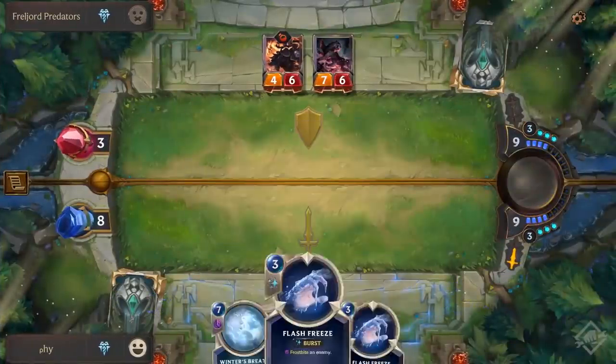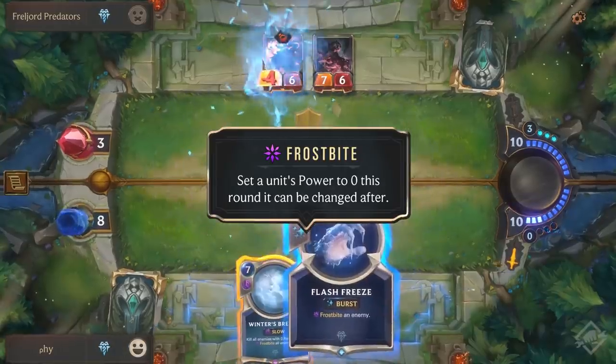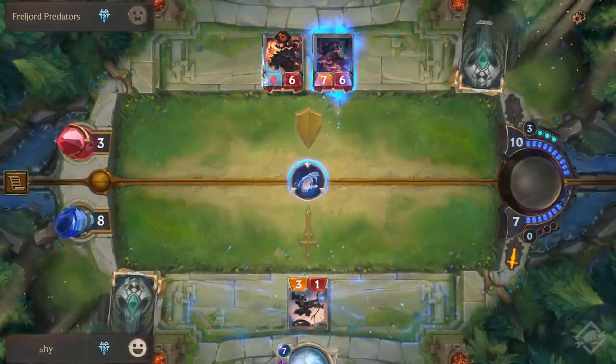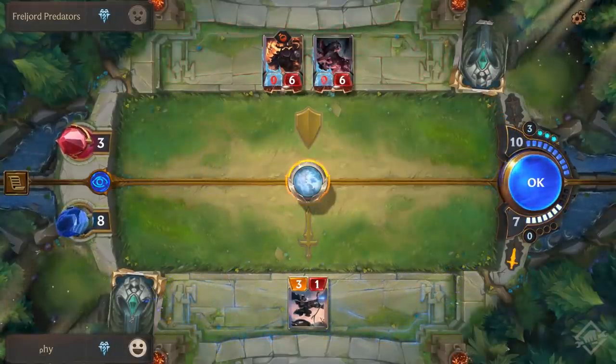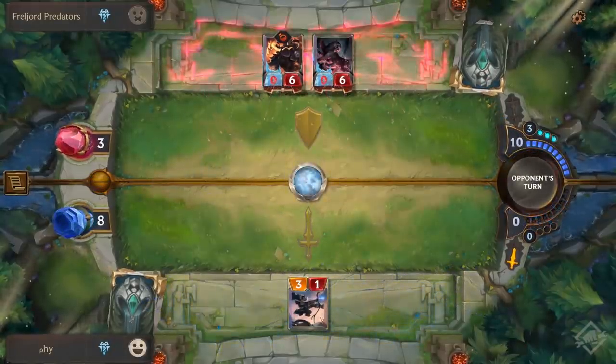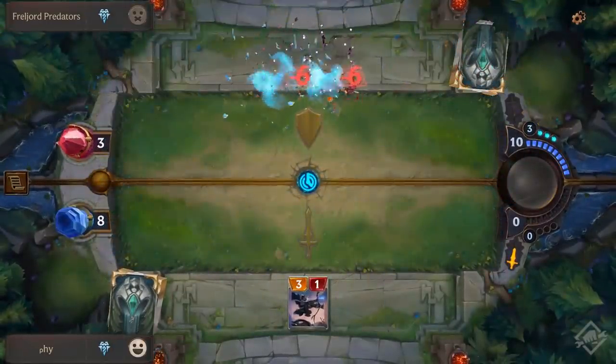The last big keyword mechanic in this section is Frostbite. It sets a unit's power to zero this round, which can be changed after — so the power goes to zero but it can be rebuffed. In this tutorial we use it to combo down our enemies: we use Frostbite on both enemy defenders and then cast Winter's Breath. That kills all enemies with zero power and allows our attacker to punch through for the win.